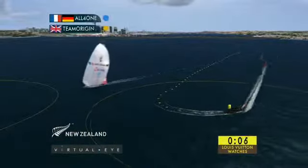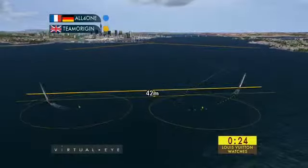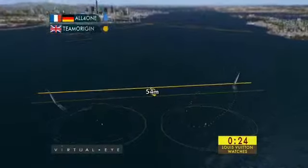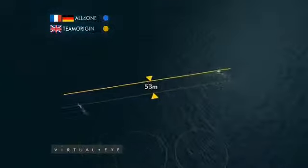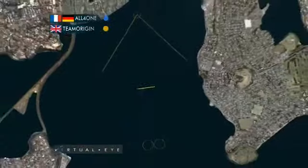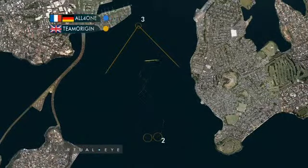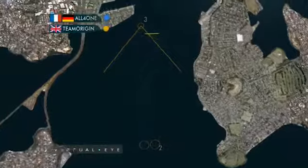Origin going around the right-hand mark, All for One around the left-hand mark. Origin again heading out into the current, All for One heading towards the Tamaki Drive side — classical match racing. Origin coming back and then just conservative tactics, up the middle of the course, not really attacking. All the way over to the starboard lay line, beyond the starboard lay line — Team Origin in control.